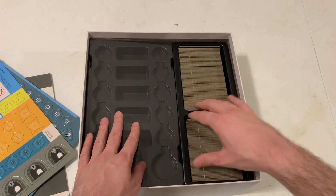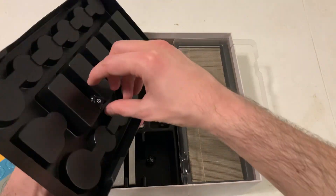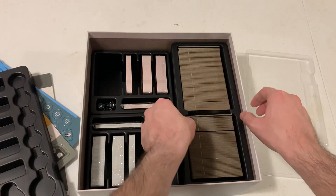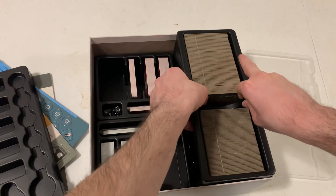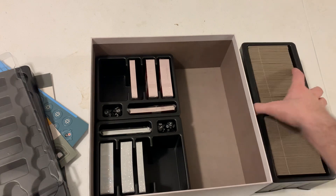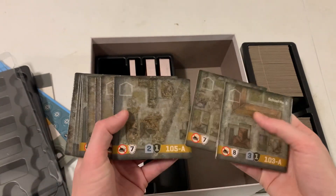Wow, whoa — we get trays to put stuff in. The dice got a bit stuck in there. Trays, and dice here at the bottom. Over here we've got some tiles — the map tiles. They have their description on the back showing what they're for.